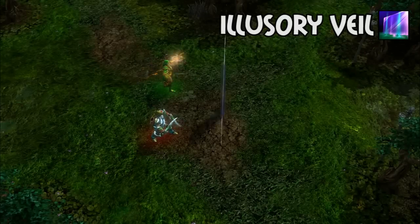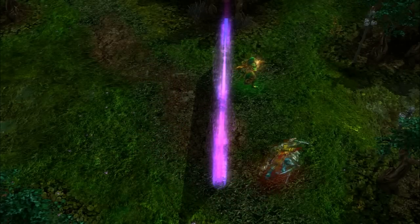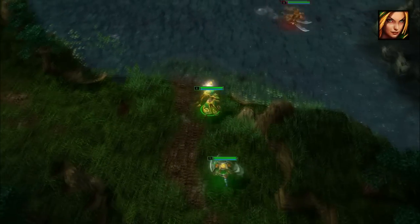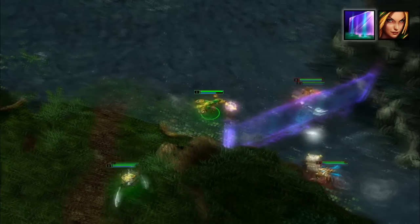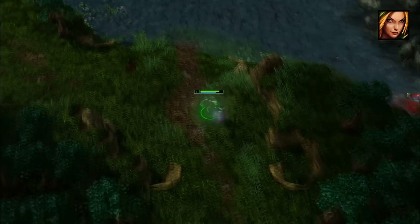Her second skill gives her even more crowd control, creating a wall anywhere within a thousand range of her that only allows allies to pass through. This skill has infinite uses. You can use it with more versatility than Behemoth's Fissure since you can choose what direction you want it to face and not have to worry about blocking off allies.